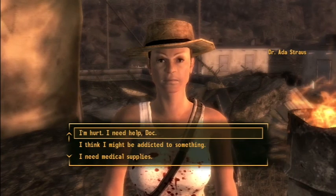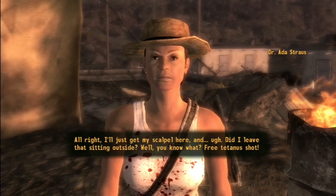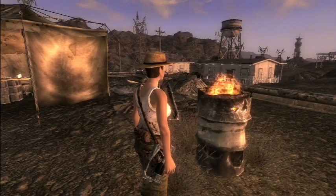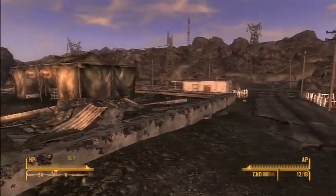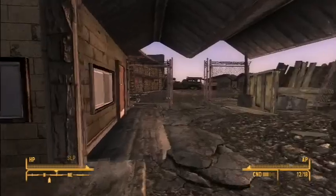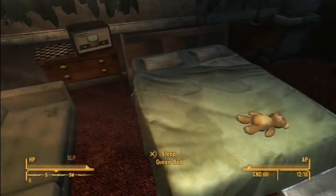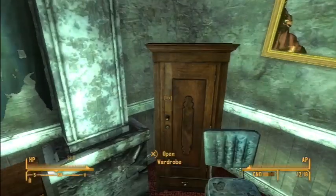The doctor asks what she can do for me - I'm hurt. She says that's not so bad and she'll have me looking as good as new. She jokes about leaving her scalpel outside - free tetanus shot. I feel so much better now. There's some other buildings here, a water tower, and some other stuff down there - we'll check that out in the next video.